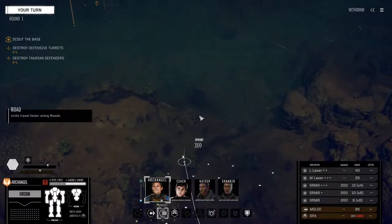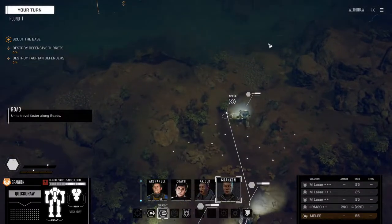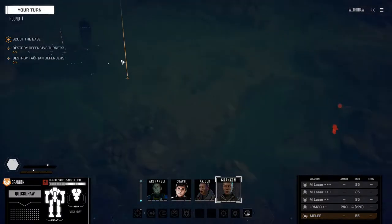We are bringing in the Orion though, so yeah, it's all good. It's the poor man's Atlas, but Archangel is pretty poor. Actually, it was pretty expensive when we got him. So we're bringing all these fellows and we're gonna take that base down.